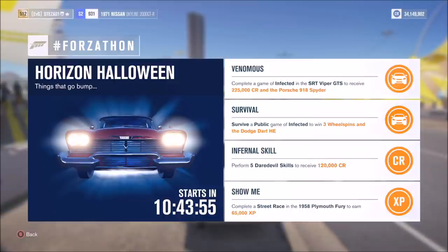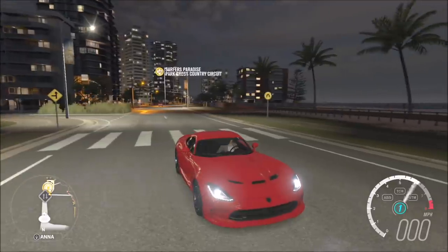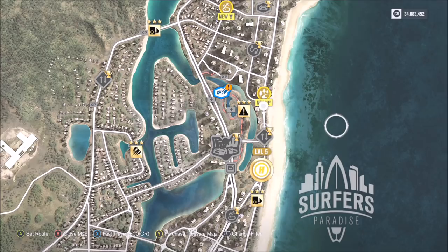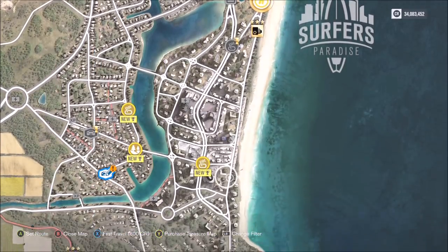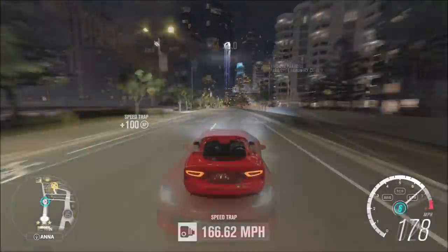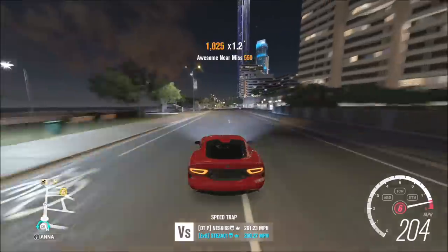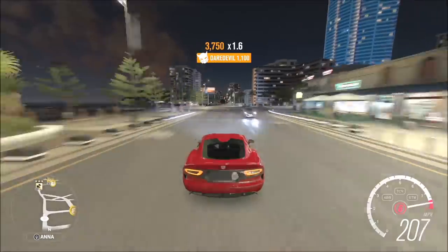The third challenge, Infernal Skill, wants you to perform five daredevil skills to receive 120,000 credits. To get a daredevil skill, you need to get near misses in fairly quick succession. I suggest going over to Surfers Paradise — there's a long strip down there which I used, and it's a lot easier than most areas because it's more clustered with cars.